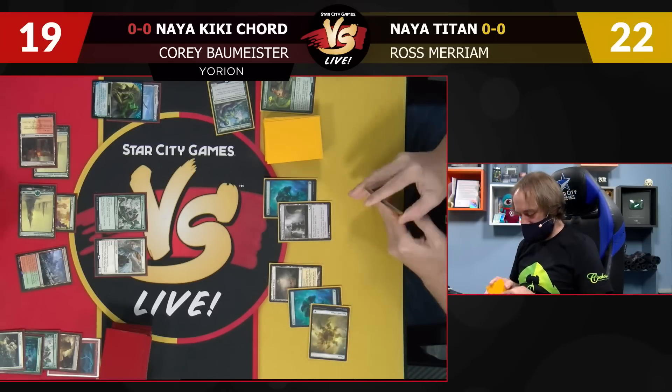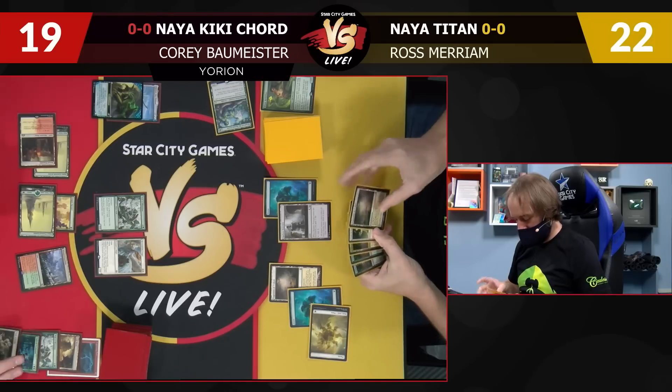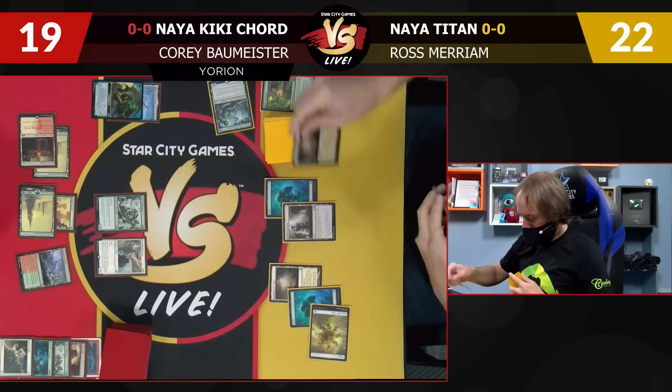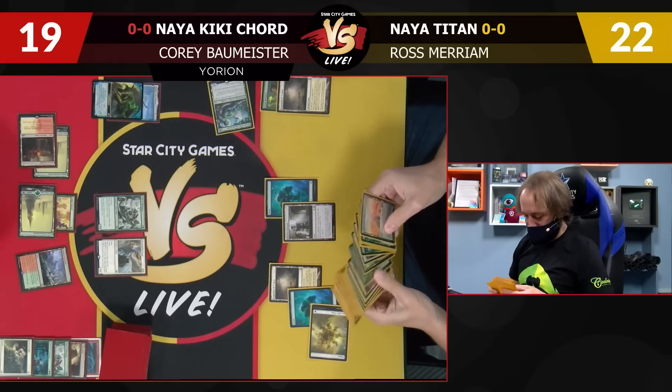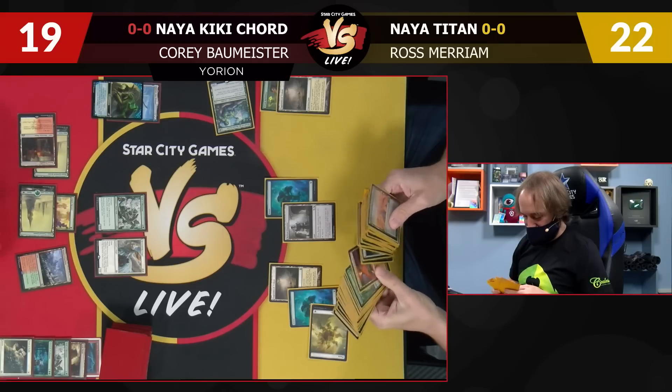Also, Corey, it is X or less on Eldritch Evolution. Oh, it is X or less? Cool. I think that's what I wanted to get anyways, but nice to know I have the option. I will play a Flagstones of Trocair, keep the old one, and search for a Temple Garden. Pass the turn.